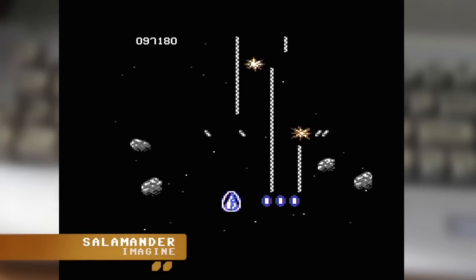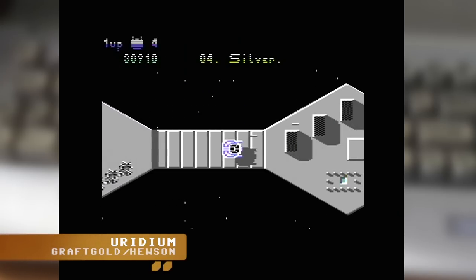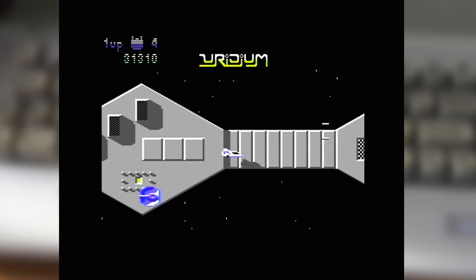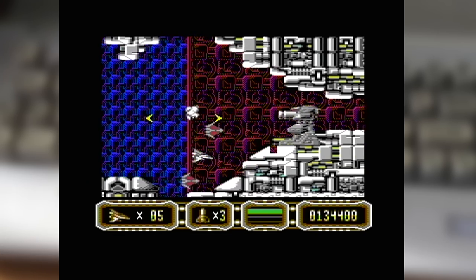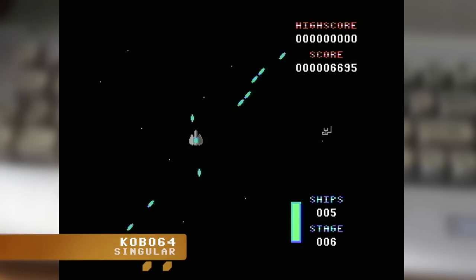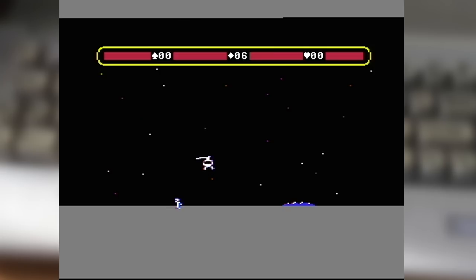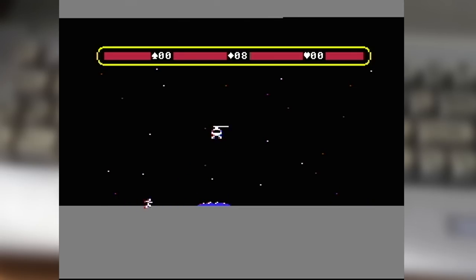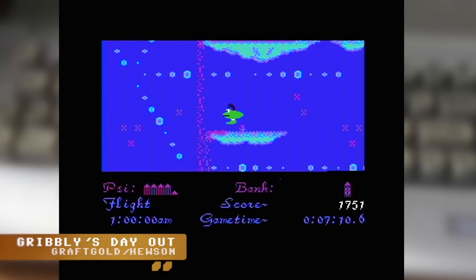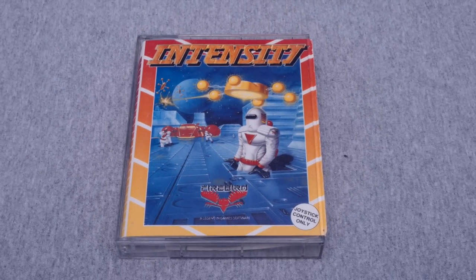Hi folks. If there's one thing you could say about the 8-bit era of home computer games, it's that games where you take the fight to the enemy and blast your way to victory are easily a dime a dozen. Blasting aliens, navigating gigantic alien depth fortresses, slamming down that fire button — all of which make for satisfying experiences. But variety is the spice of life, and sometimes one is really just in the mood for a game which involves a spot of rescuing over the frantic destruction of many, many pixelated aliens. And what can be more exciting than a dangerous rescue mission? Doing it in space. Enter Intensity.